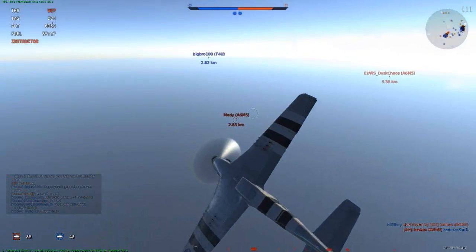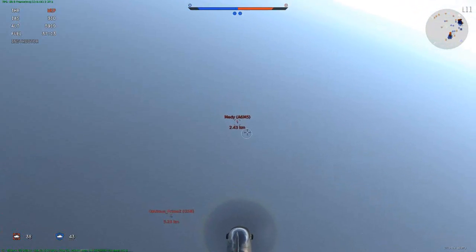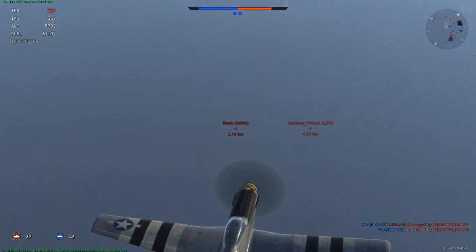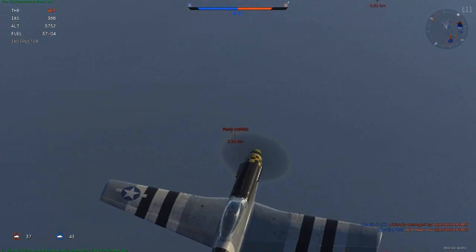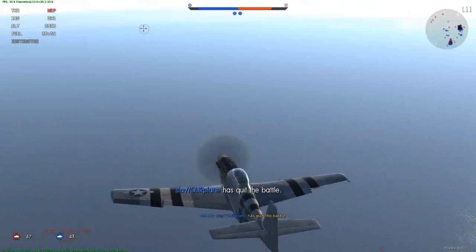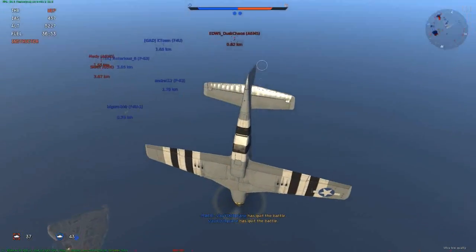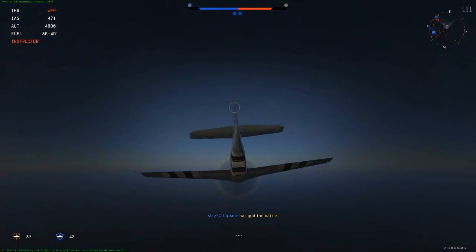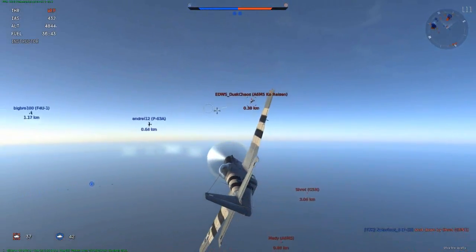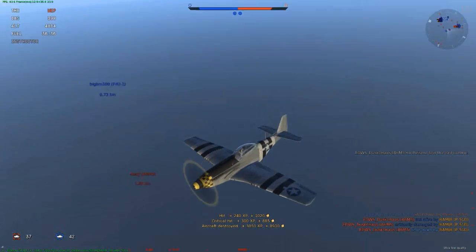We are at 6,000 meters and you can see we have contacts at the same altitude. I'm checking those lower A6Ms because that one is probably trying to come for me — now I spot he's not. The next one is there and that's going to be my target for the first pass. Go down, spill test, level off, put some shots on him, set him on fire and destroy him. Very quick kill.